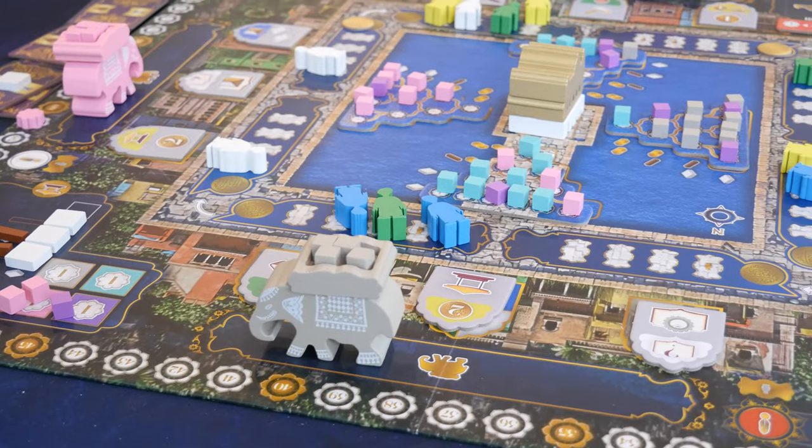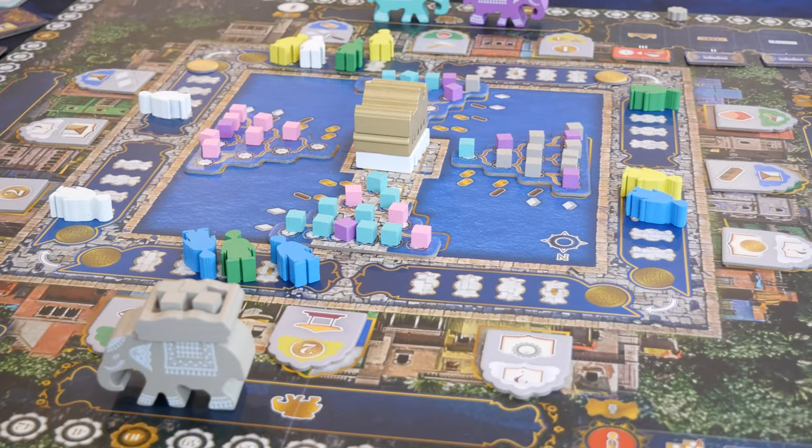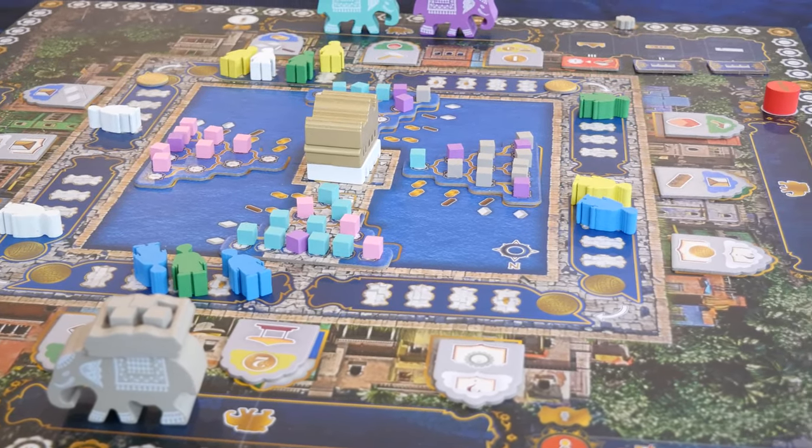The publisher provided us with this copy for review. In this video, we're going to give a brief overview of how the game plays, give some of our experiences, and discuss some of our likes and dislikes. The game comes with a main game board, player boards, cardboard tiles, and wooden components.